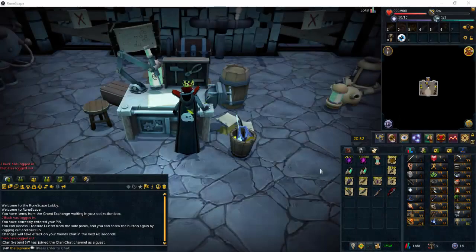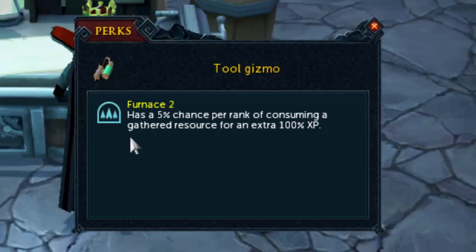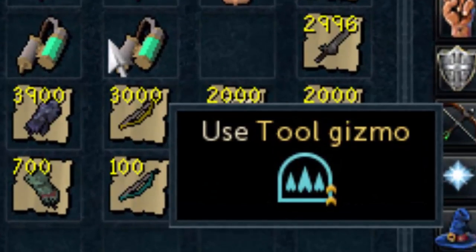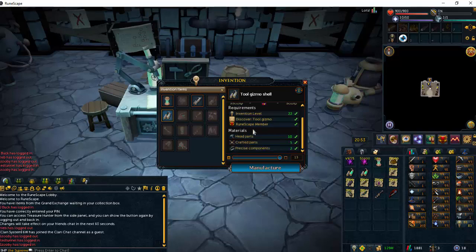Lastly, we'll go over the gizmos that skillers can use. There are two: first is the Hoarding perk, which gives a 2% per rank higher chance of successful gathering; second is the Furnace perk — I only have tier 2 — which has a 5% chance per rank of consuming a gathered resource for an extra 100 XP. Hoarding can go up to rank 5 and Furnace up to rank 4 normally. To create them, click your workbench and select the tool gizmo shell. The materials are the same ones used to make your fishing rod-o-matic or augmented dragon hatchet.